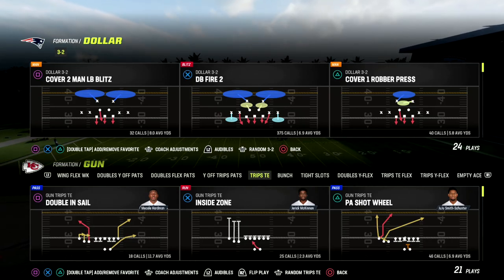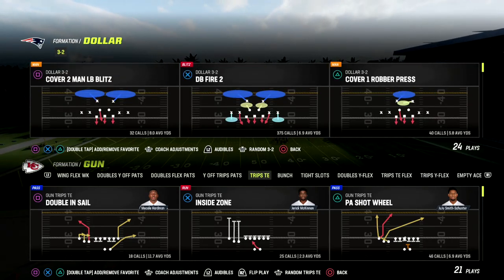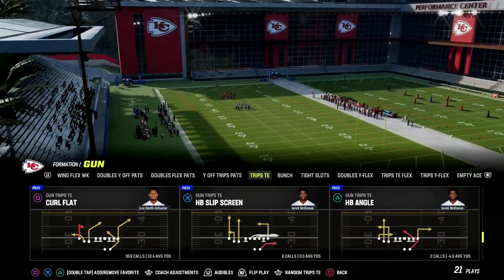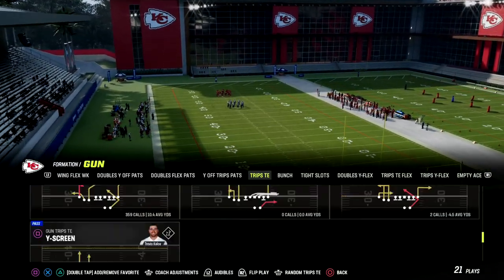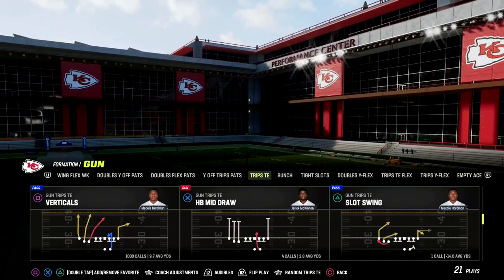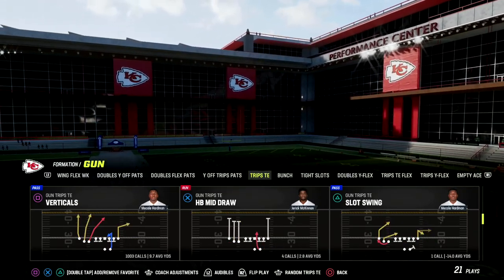Man blitz or just basic coverage defense that you're going to get. Now if you want to get my entire trips-in offensive ebook and learn how I run this offense to the T, make sure that you join our Patreon. It's only ten bucks to sign up - the link is in the description. It gets you access to all of our ebooks.